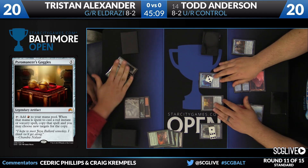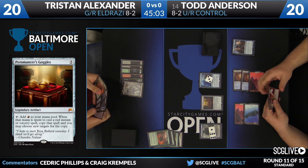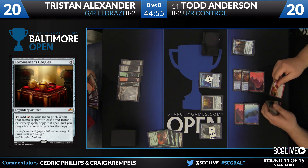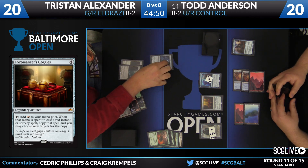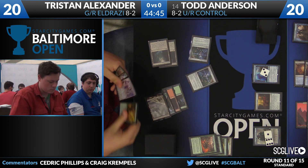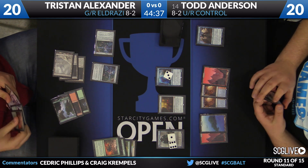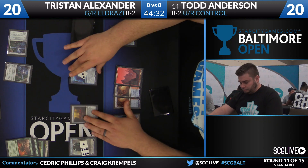Pyromancer's Goggles is an absurdly powerful card if it doesn't die. If Todd gets one untap with it, as we saw yesterday, he can draw a million cards with Tormenting Voice or cast an X spell that gets doubled up — a lot of powerful effects. But if World Breaker comes down, Todd would have spent his whole turn getting the Goggles on the board without getting any counters off Thing in the Ice. Ultimating Jace doesn't seem like a reliable path to victory in this matchup.